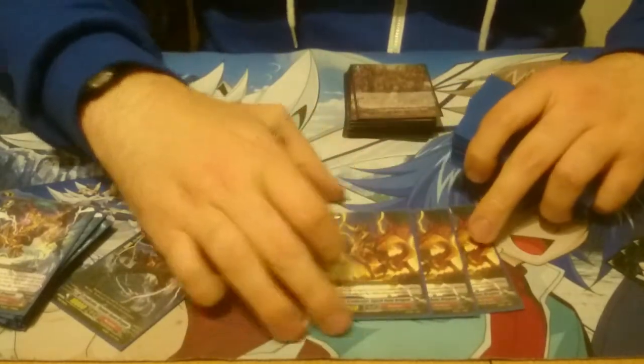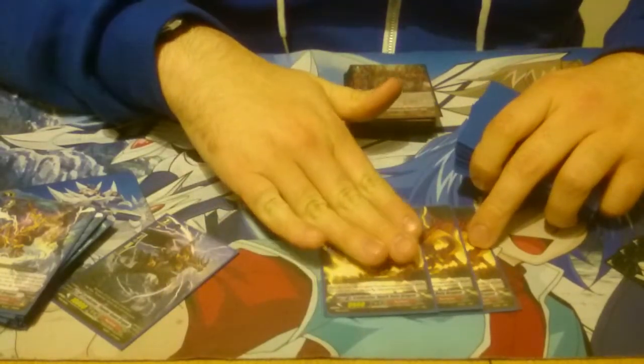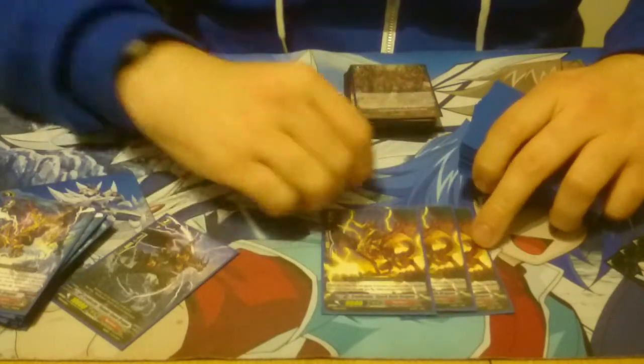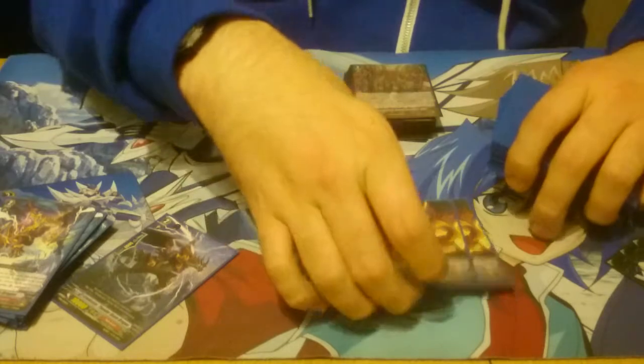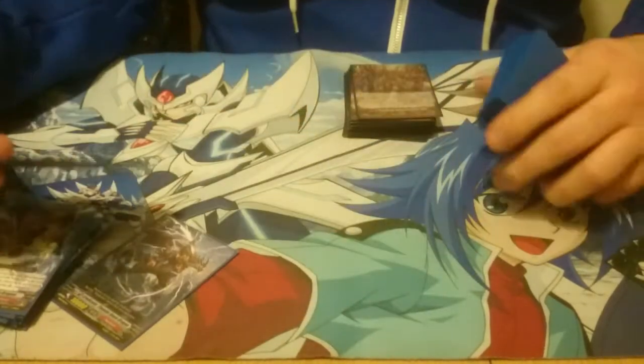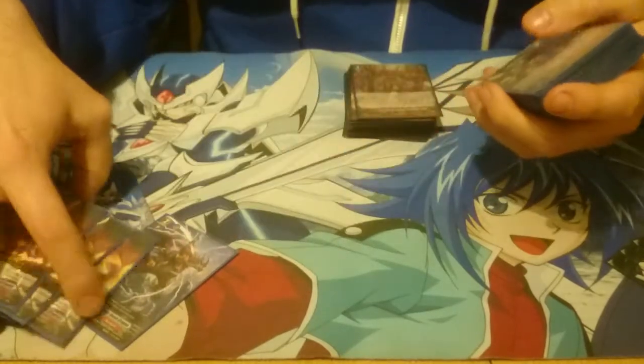Also to keep up the rush, I have 3 12k attackers. I would probably want to upgrade to 4, but they're really hard to get because they're from the trial deck. They're 12k swingers — keep the rush on the opponent. Especially good on grade 2 turn whenever your opponent is on a 7k vanguard, it forces a 10k shield. So that's all the Grade 2s.